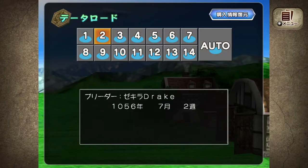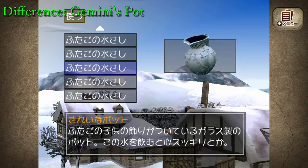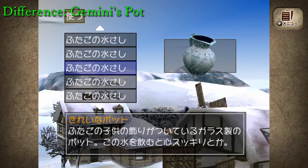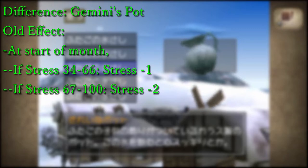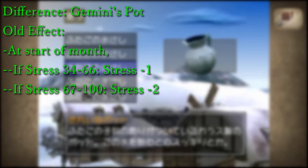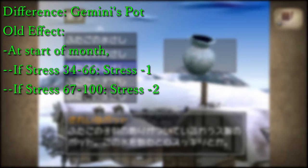The first item we're going to talk about is the Gemini's Pot. The Gemini's Pot was mostly considered useless in the original PS1 version. It only reduced the stress of your monster once you hit 34 stress at the start of a month, at which point you're already near 70 lifespan index already. All good raising methods don't even get close to 30 stress, so the Gemini's Pot was mostly useless for good training methods.